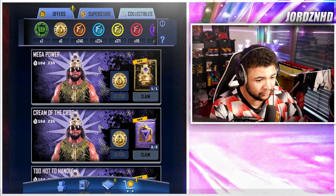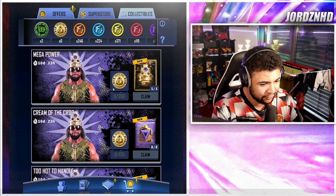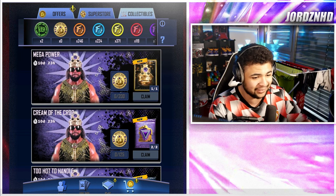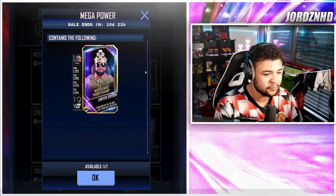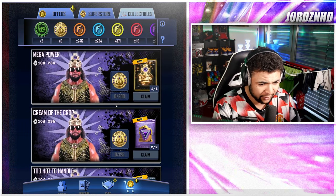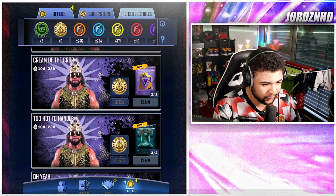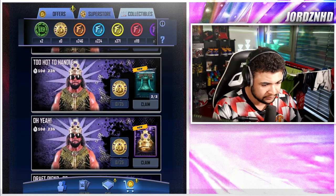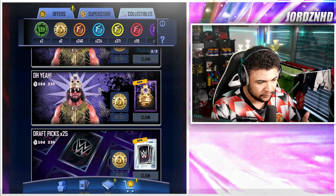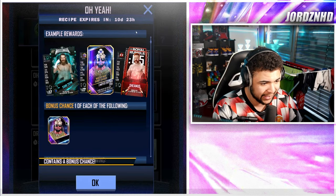Going to collectibles — there are Macho Man Randy Savage collectibles you can collect off the draft board. To get the cards you need 200 collectibles; it's an 11-day collectible event. 200 gets you the Macho Man one-of-one, 125 gets you an Enigma card, 75 gets you a WrestleMania 40, and 25 gives you a chance pack at a Macho Man.